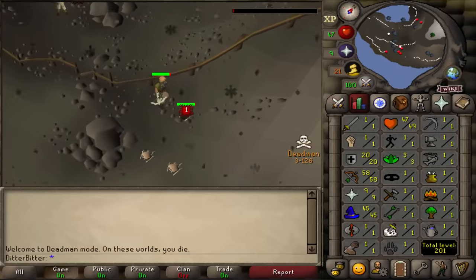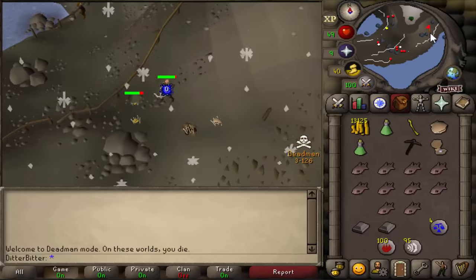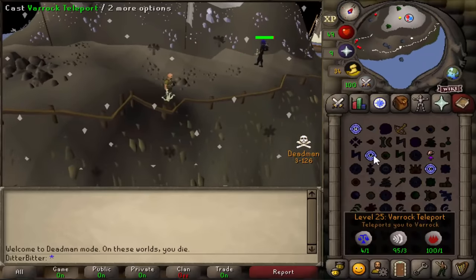Ideally get 40 defence. Alright, 40 defence, 59 range — we're just finishing up 60 range now, and then we're gonna get started with the quests. That is 60 range. We need to get ourselves 20 smithing and 10 fletching for Tourist Trap, and then we're gonna go do Tourist Trap first.